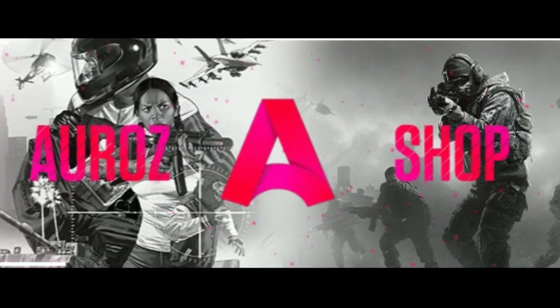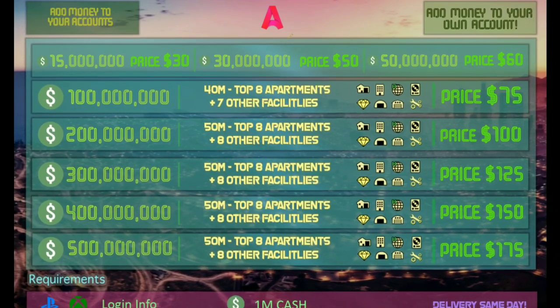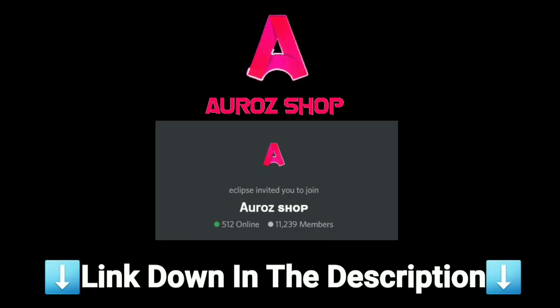If you want to get your hands on easy money, make sure you go and check out Azro's shop — they do a fast, cheap, reliable service. All their links and their Discord are linked in the description below.